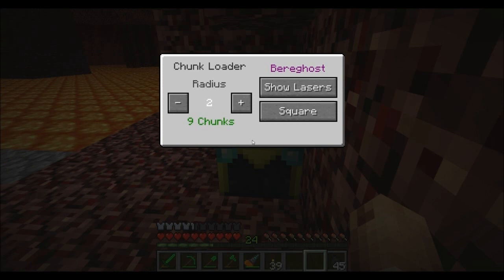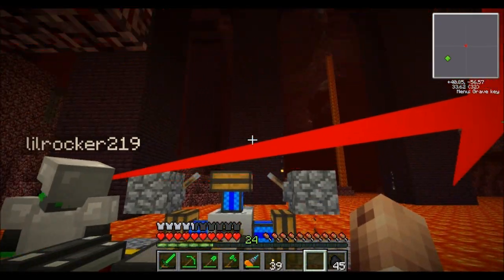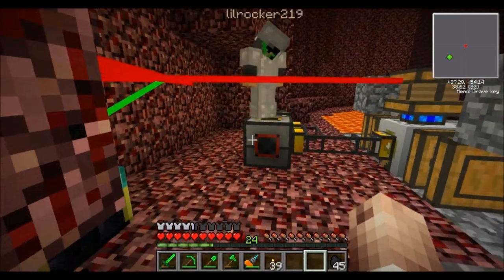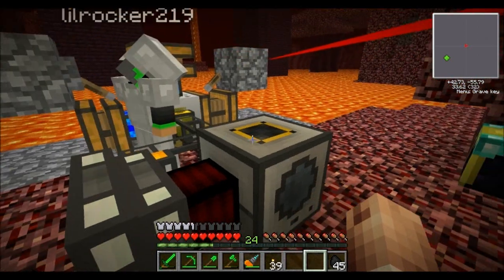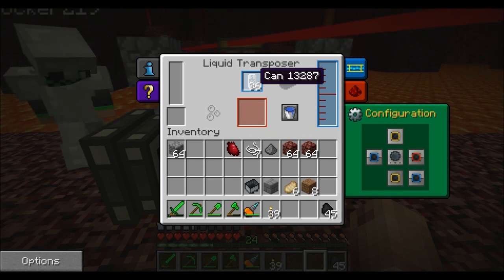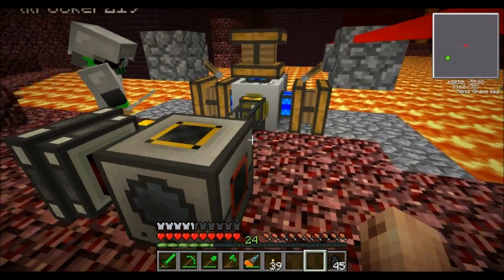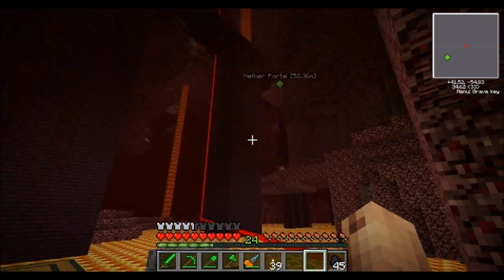You could click it and it'll show you the lasers. It says radius two — do I want to just leave it at two? Yeah. There's the cool white glow. So it will load this chunk even while we're gone. Now it should be pumping. It'll pump lava in a minute and put it into these cans right here via the liquid transposer. We'll come back and collect the cans, and later once we get blaze rods we can—